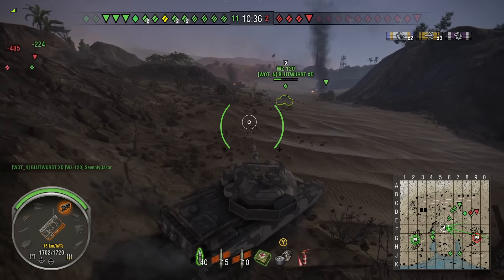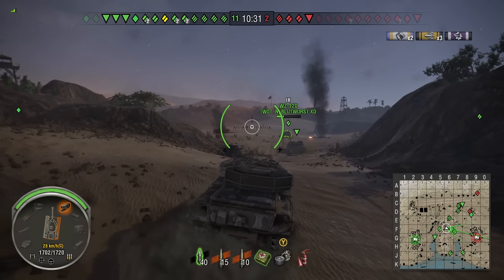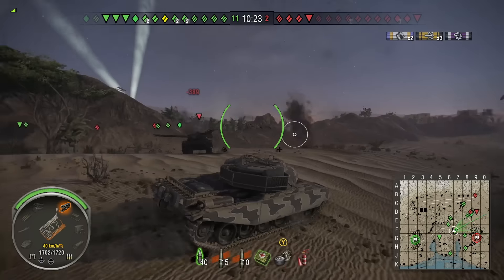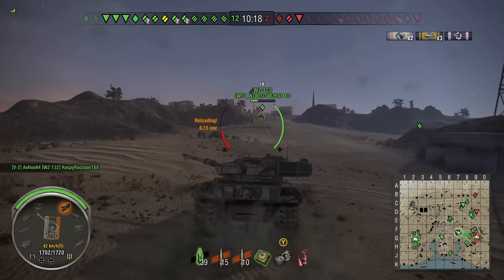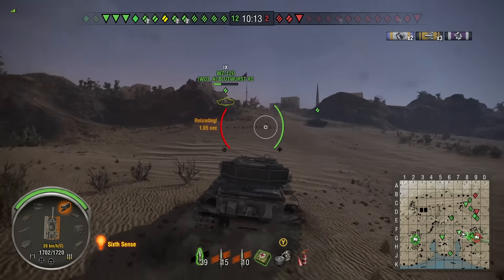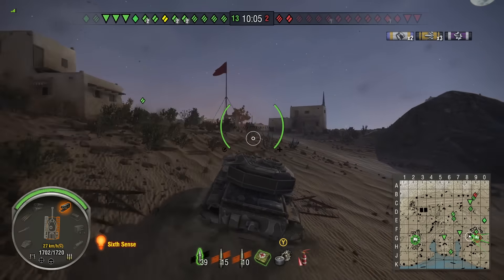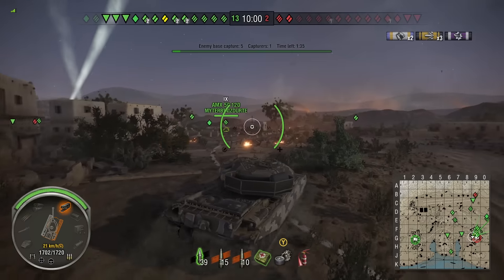Trying not to screw myself climbing down the hill - nobody is really left for the enemy team; everybody's probably still back in the corner. This is just a mopping up exercise and you can see how vastly different the two games were. I don't want to get shot by the Tiger and I keep rolling. The Centurion 7/1 is not the fastest machine but it'll climb. The T-54 is ahead pushing up.